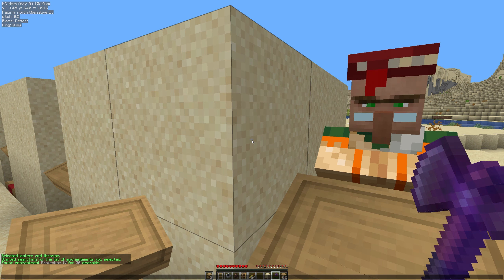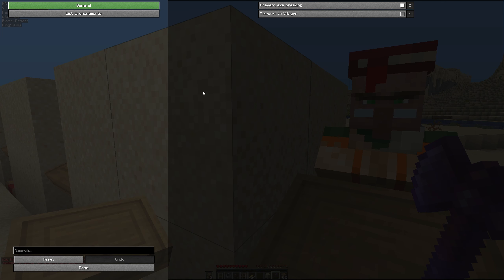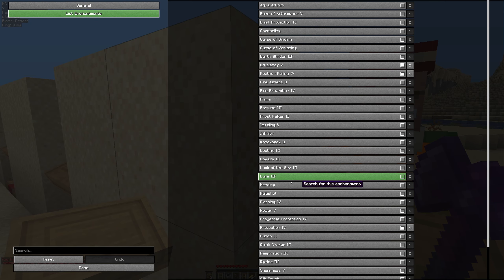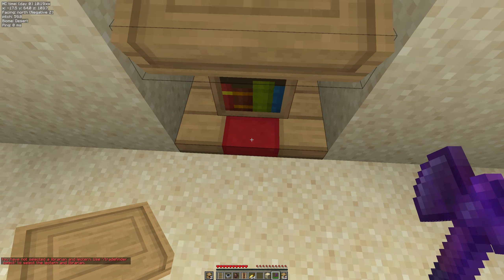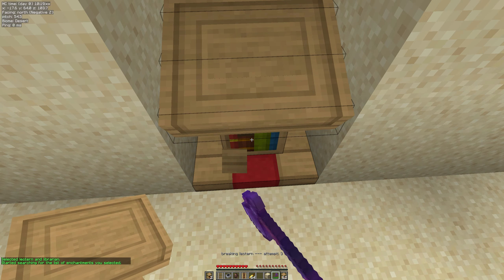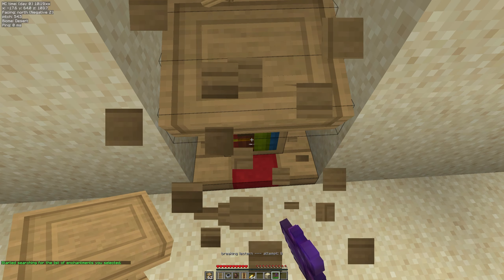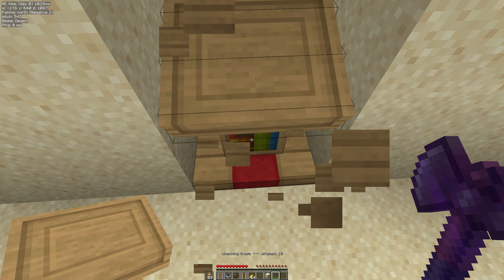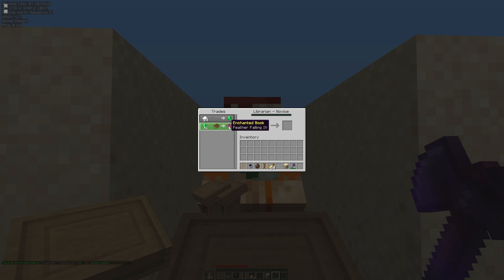What we could do now is do that search list again — go back to config, go into the enchantments, and we got Protection 4, so we'd just save the changes, click done, go here to villager number 2 and then do select. Perfect, we found one. Then we want to do search list. This time he's only searching for two possible trades, so this could take a little while. We're already on attempt 7, 8, 9 and this will keep going until it finds another trade. 17 attempts and it found Feather Falling 4 for 41 emeralds. Do you see how powerful this mod is?